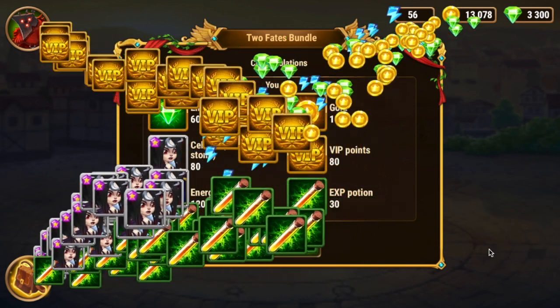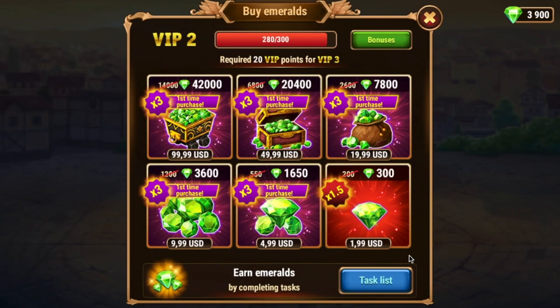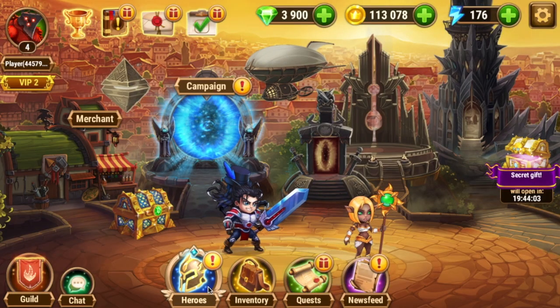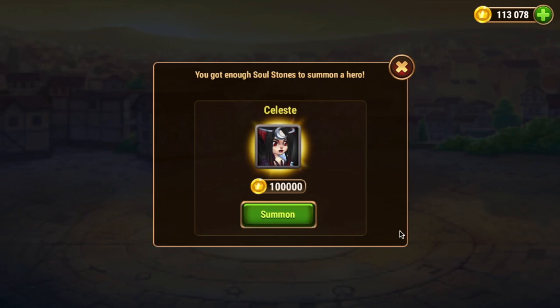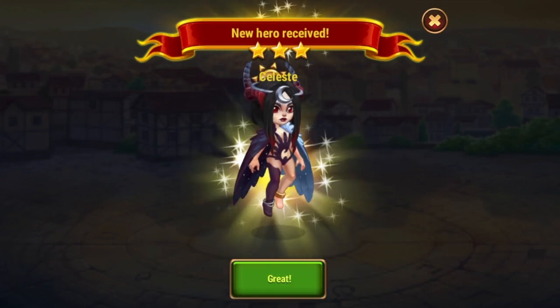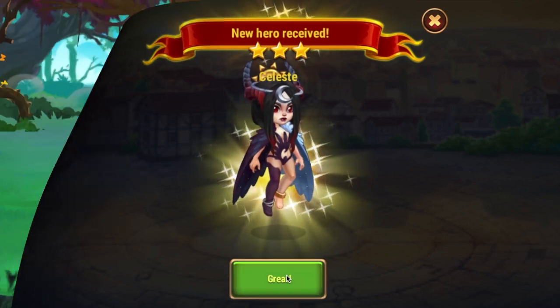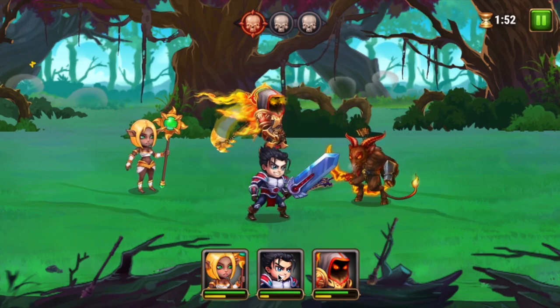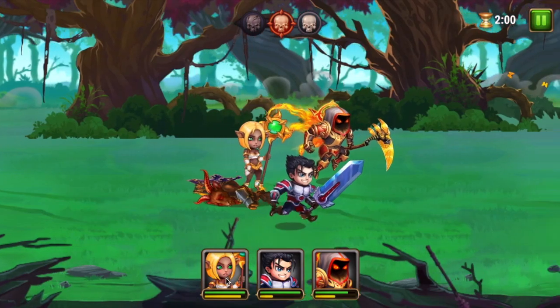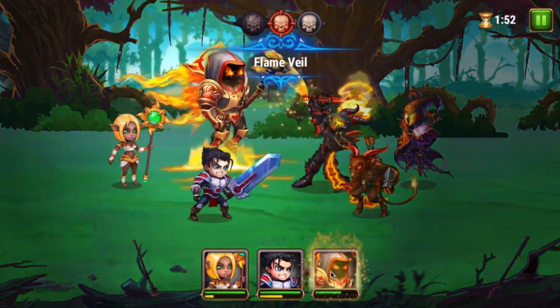Why is Celeste important? Especially on mobile but also on Facebook, Celeste does a couple of great things for your team. First of all, she's a second healer or backup healer to Thea. Thea is a strong healer that you get day one, but she doesn't become very strong until later on in the game. So having that second healer in your team to help bolster those defenses is very important. The second thing is Celeste will do a good amount of magic damage — it becomes more and more effective as you scale her up in levels. There are better mages, there are better healers, but she's a nice utility hero. I would argue that Celeste is easily a top 15, top 10, or top 5 hero in all of Hero Wars. Getting access to her this early is amazing.